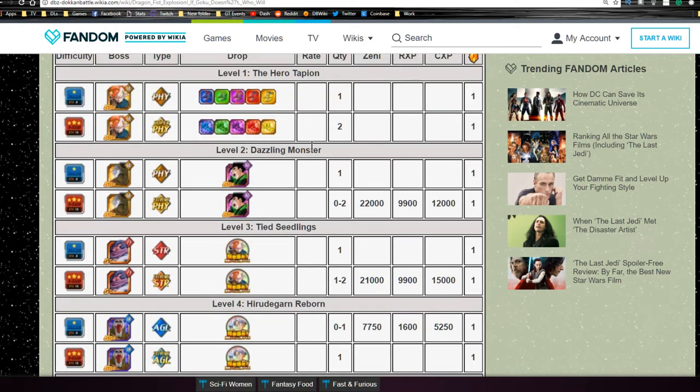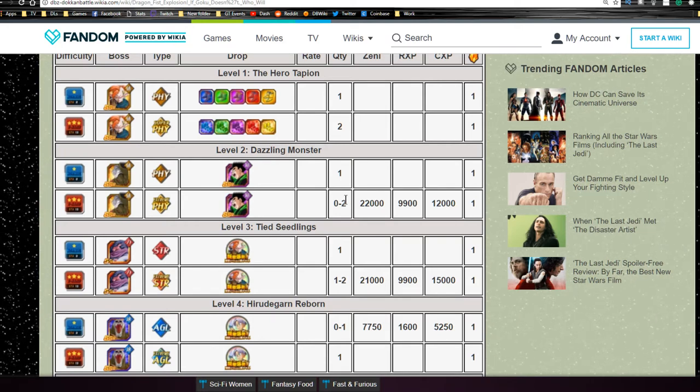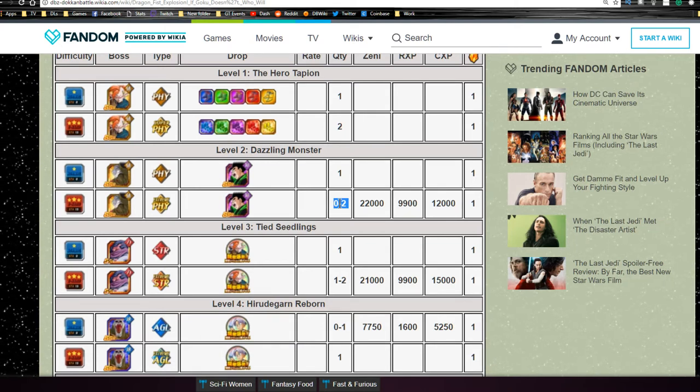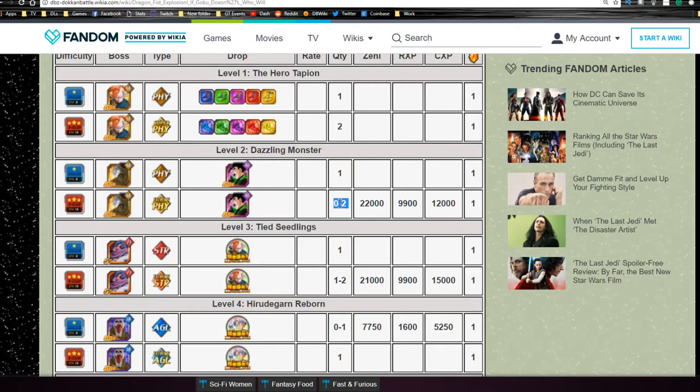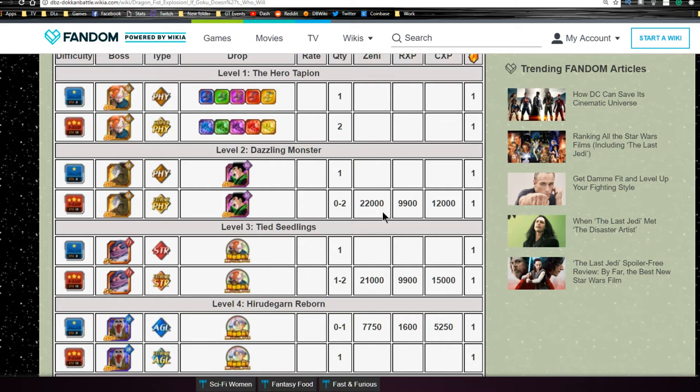Level 2 is Dazzling Monster. This is where you get the Intelligence Great Saiyaman, or the Gohans. You get 0 to 2 drops per run. Highly recommend grinding him out to Super Attack 10, all four dupes. You don't need to feed it into the dupe system, but I always recommend doing dupes because you never know if they get a Dokkan Awaken and they'll become very, very good units. Personally for our Mono Intelligence Hero team, I don't think he ever will, but why the heck not?